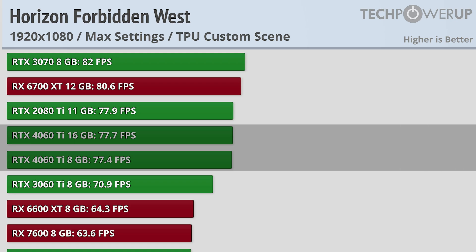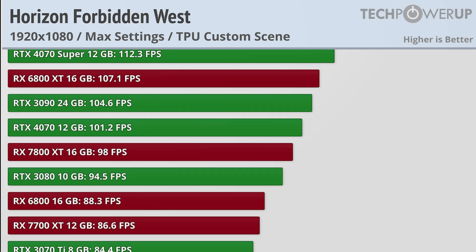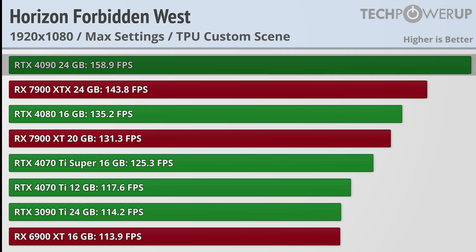The RTX 4060 Ti 16GB and 8GB variants both achieve 77 FPS. The fastest card in our testing is none other than the RTX 4090 at 158.9 FPS, followed closely by the RX 7900 XTX at 143.8.